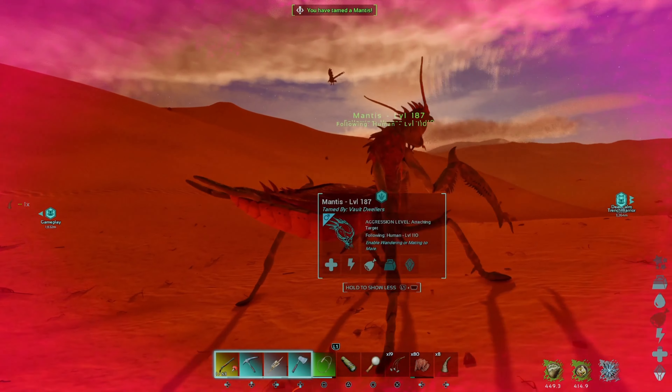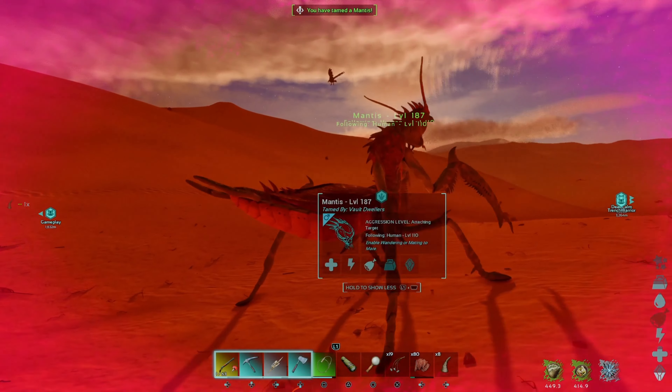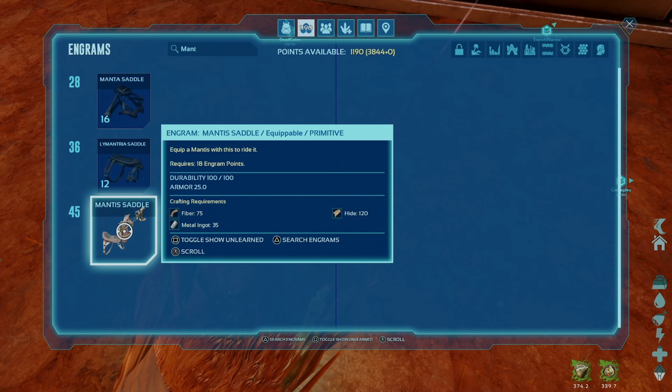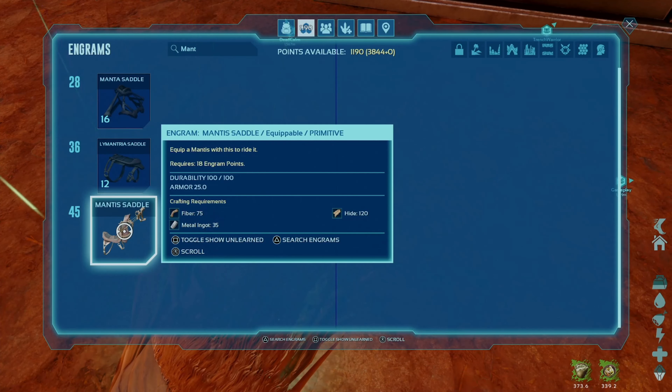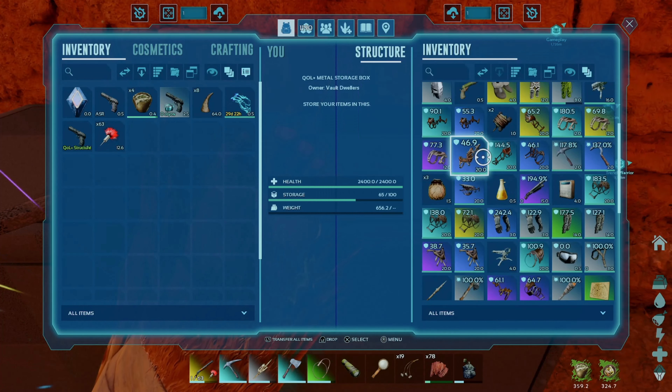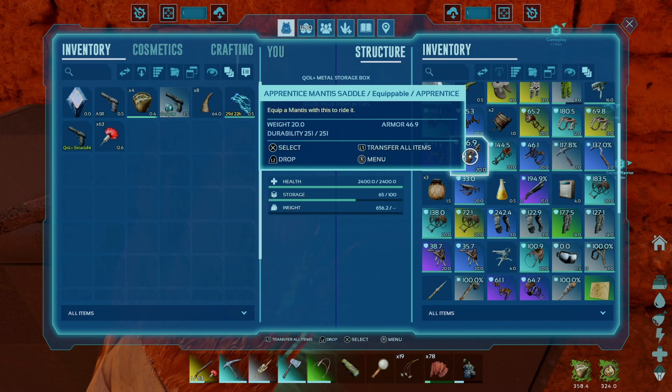We're going to bring him inside and take a look at his stats. You've got to be level 45 to get the Mantis Saddle. It takes a little bit of fiber, some metal ingots, and some hide — not a particularly challenging saddle to build. We found an apprentice one in our storage, which saves us from making it. Stats are 26, 25, and 43 in stamina — not too bad.